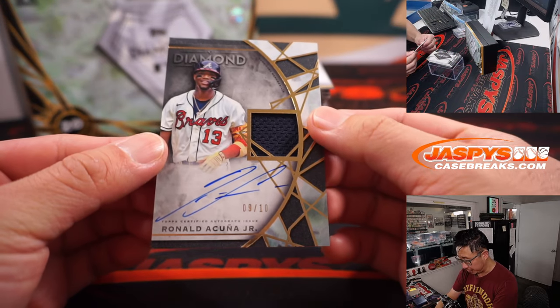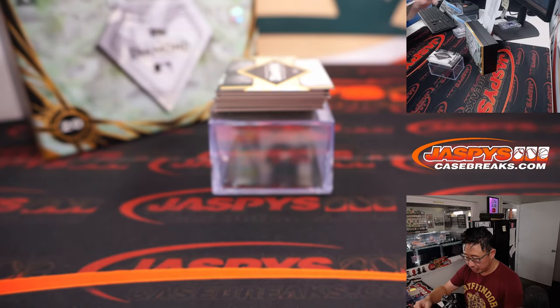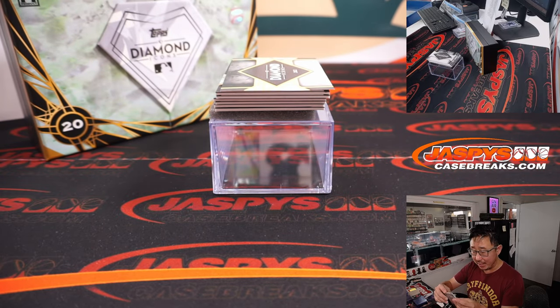We got Ronald Acuna Jr., 9 out of 10 — piece of his jersey and autograph. That's for Gary and the Braves.